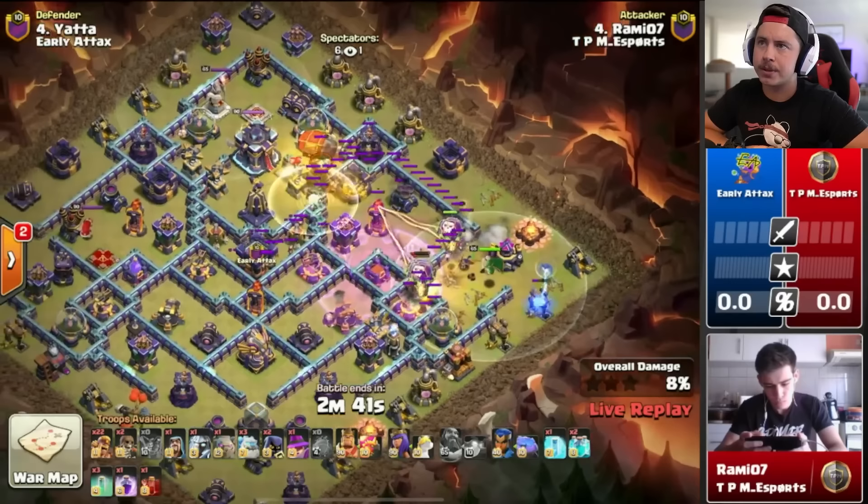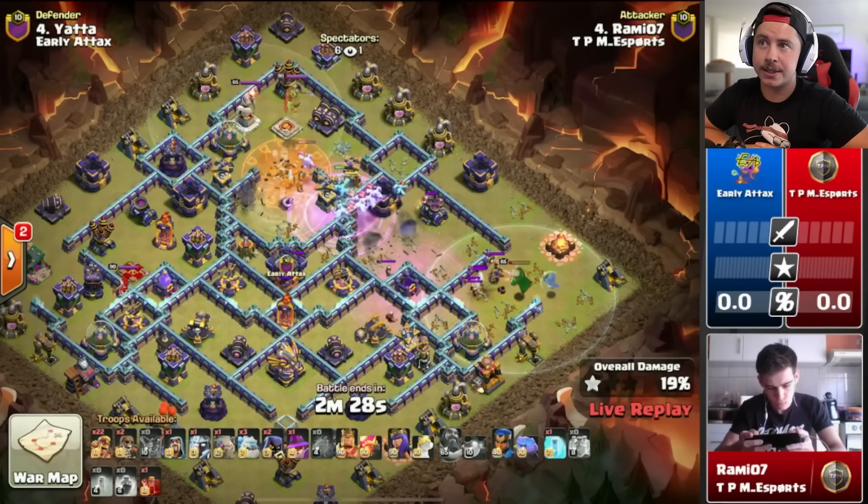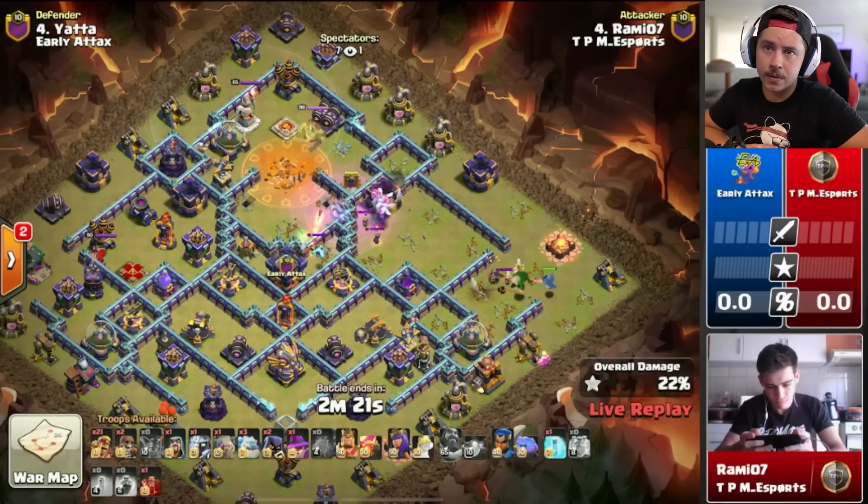We've got the early Warden blimp here from TPM Esports with super minions in the blimp and a lot of super barbarians for later. He's got the clone spell hitting some red bombs, seeking air mines, his Warden getting wrecked by some archers — but the nice invis spells help the super minions take the town hall, take the monolith. Look at that tornado trap, but most of the super minions don't get hit by it.